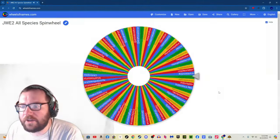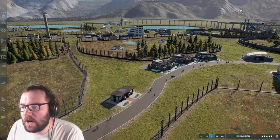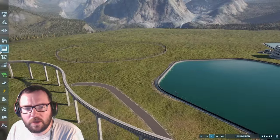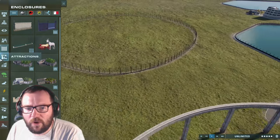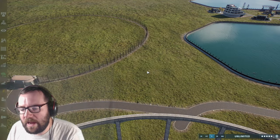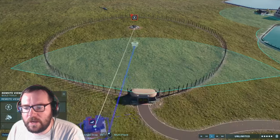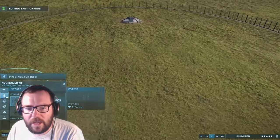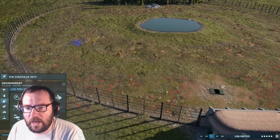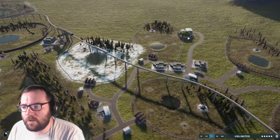Creature number 41 is Herrerasaurus — all right, starting off strong! We're going to make a separate enclosure. We'll throw in a Jurassic Park viewing gallery for more paths, add a viewing dome in the back, a patch of forest, a carnivore feeder, and some goat feeders. I think the Herrerasaur enclosure is ready. Last time I think we put Coelophysis in there.